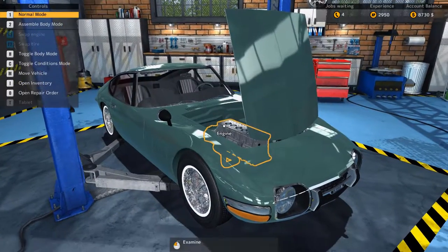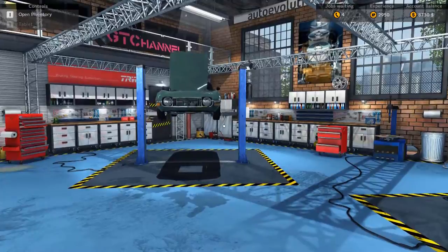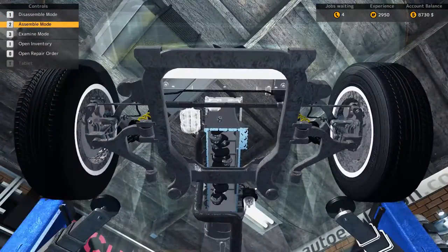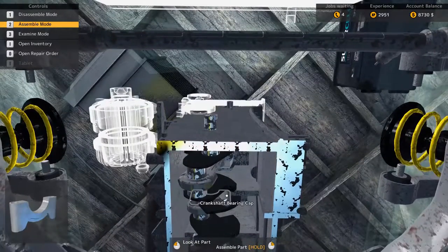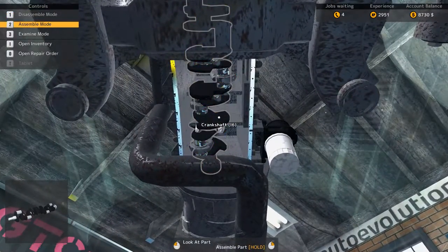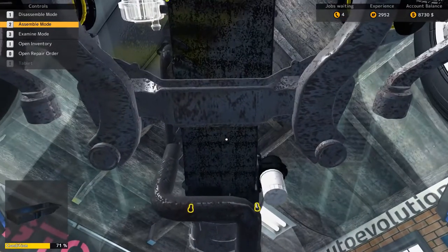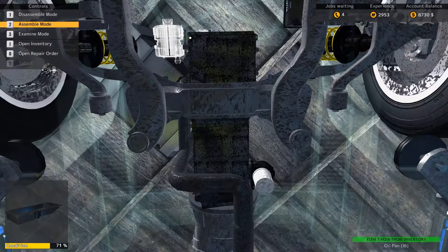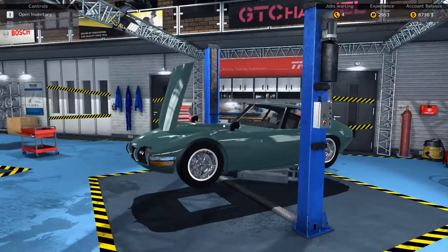The first order of business is putting the car back up on the lift so we can get under it. We go into assemble mode and put on the oil filter. Then we'll put the oil pan back on. Zooming out a little bit — I think that's all we had to do under the car, and then we can put the lift back down.